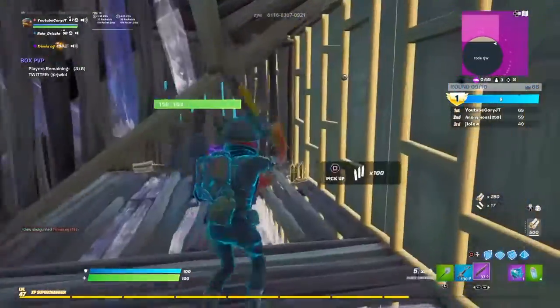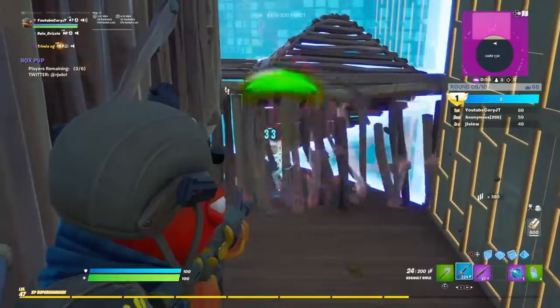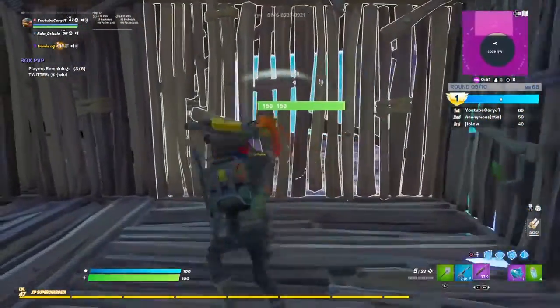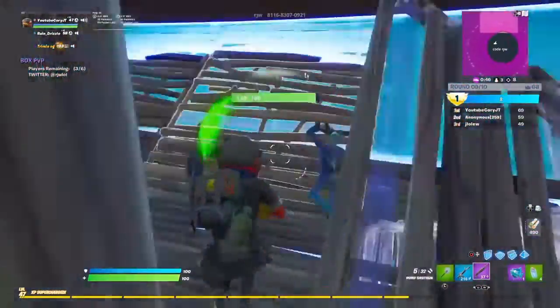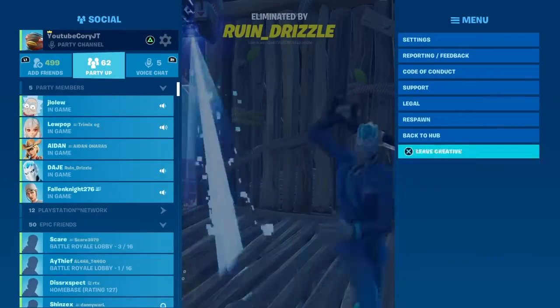CypherPK made a video on this — he was exploring all the older locations, roaming around the map, and a lot of people were wondering how he actually did this. People thought he was maybe hacking, but it was literally just this software called Rift. This is unfortunately only on PC, but you can download this software and play the older versions of Fortnite by downloading the older patches.